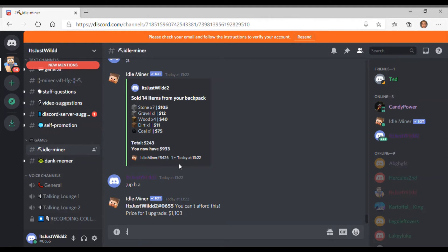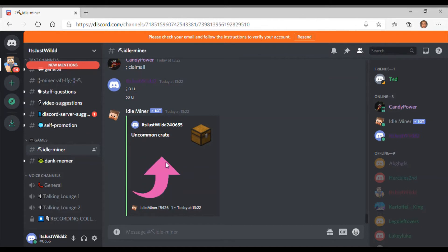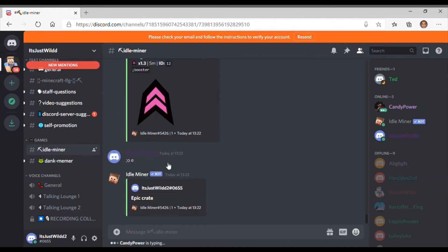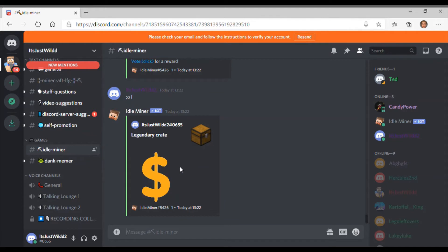You should do semicolon claim all — I can claim all my crates. You get hourly, daily, and weekly crates. I've got an uncommon, epic, and legendary. Do semicolon O for open then uncommon — I've opened the uncommon crate. Then O E, O R, O L for legendary — I'm opening these crates.